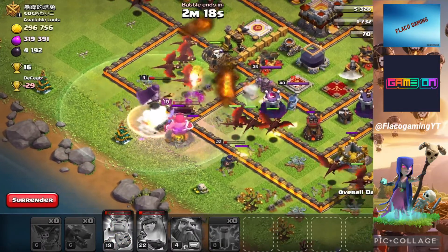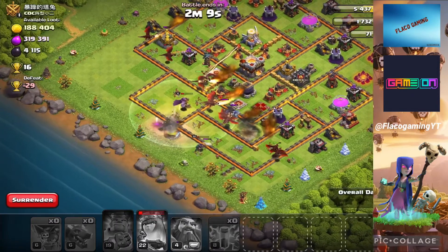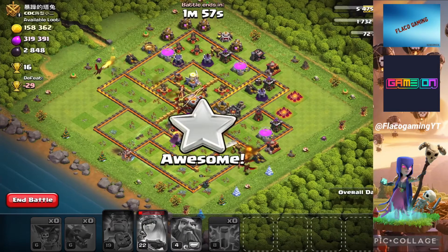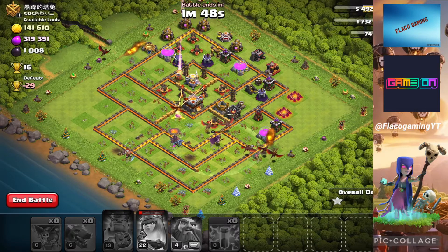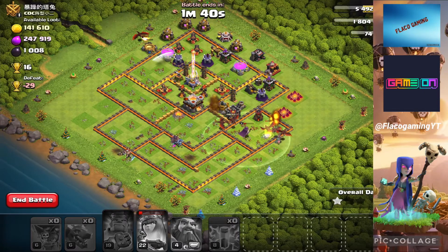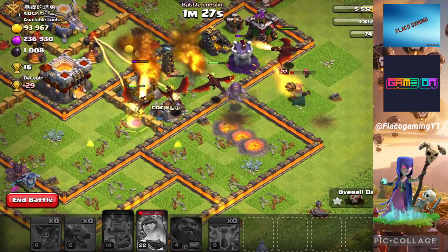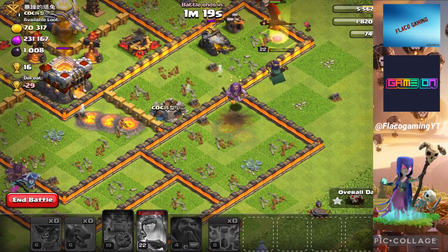We managed to get the air defense, which helps out a lot. We should get maybe a two-star, maybe around 80%. I don't want to jinx it. We're definitely gonna get most of the loot — the dark elixir and gold are the priority; elixir not so much. Unfortunately it looks like furniture is gonna be an issue and we're not gonna get that two-star. I should have gotten a two-star — I didn't use my CC troops or the battle blimp, that would have made the difference.